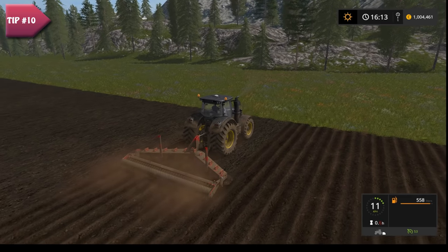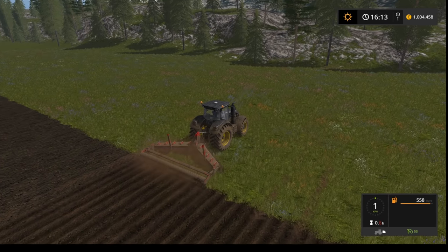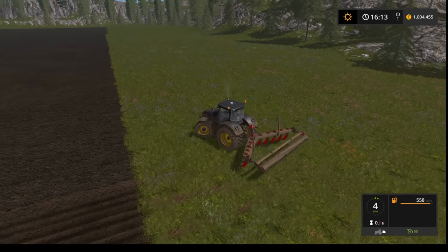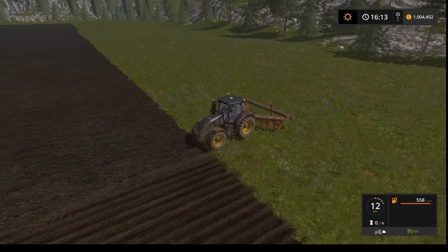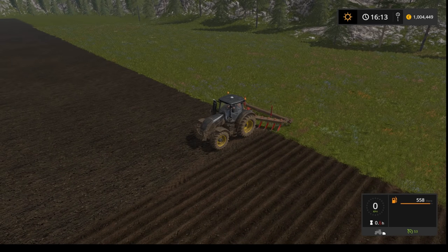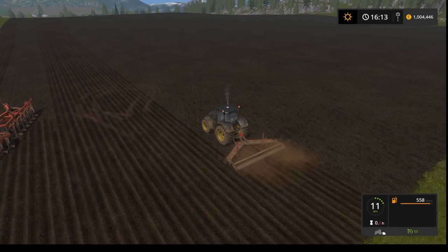Try to get the triangular plow subsoiler mod to allow workers to plow without leaving unplowed wedges. Some of you avoid plowing just because you need to fix the edges of your fields every single time. With a plow looking like this you won't need to do that any longer, as you can see in this example — it works perfectly fine.